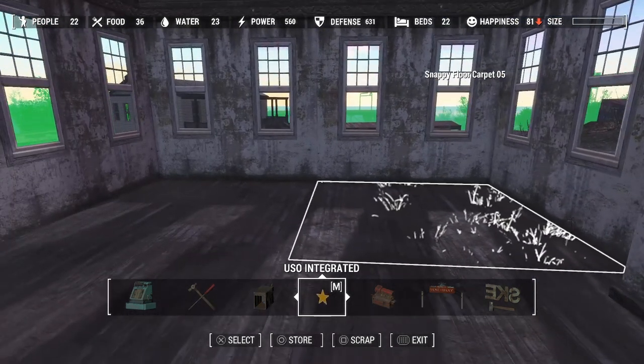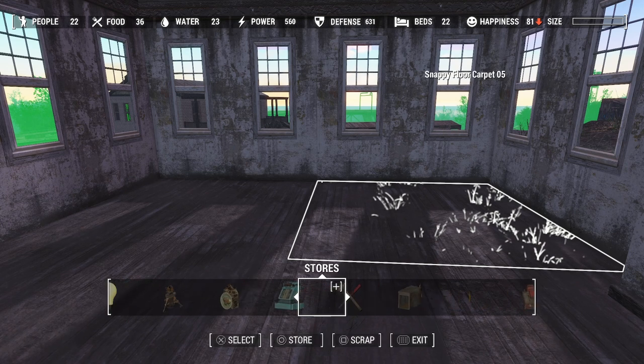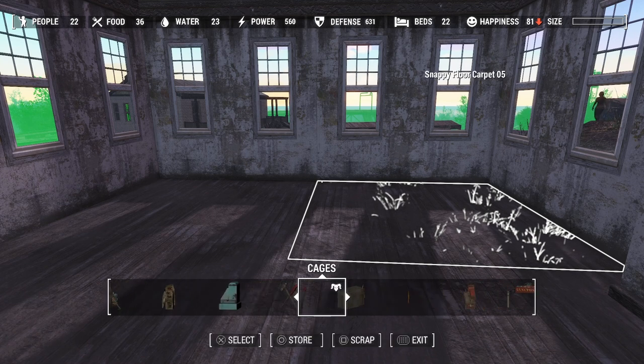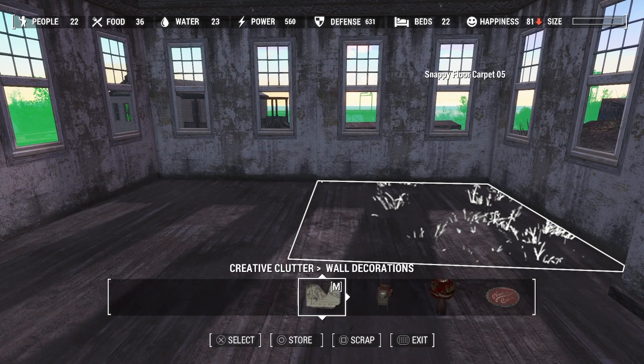We're not going to have a ton of kids here at this settlement, so we're not going to go overboard with school desks and stuff. Let's start with the teacher's desk, and I think we're going to get that from Creative Clutter.